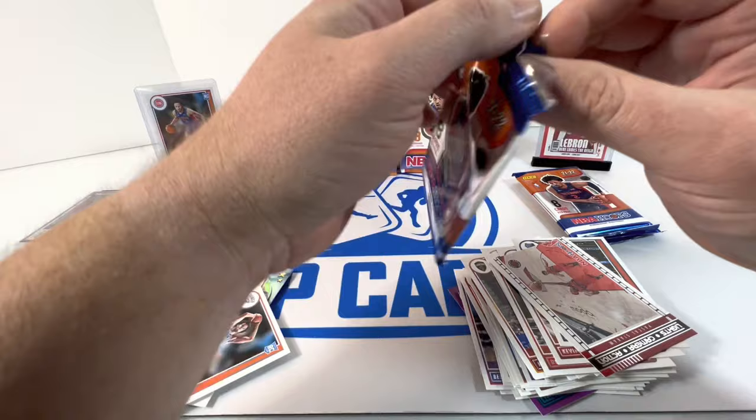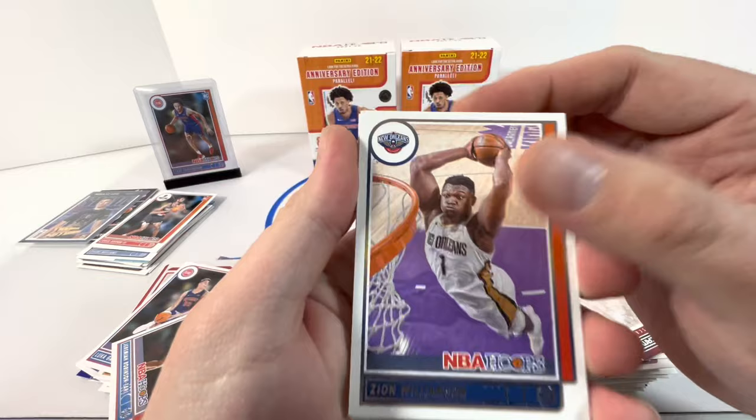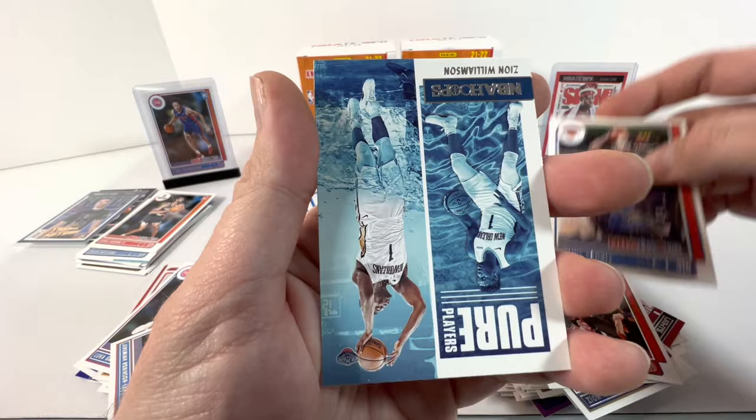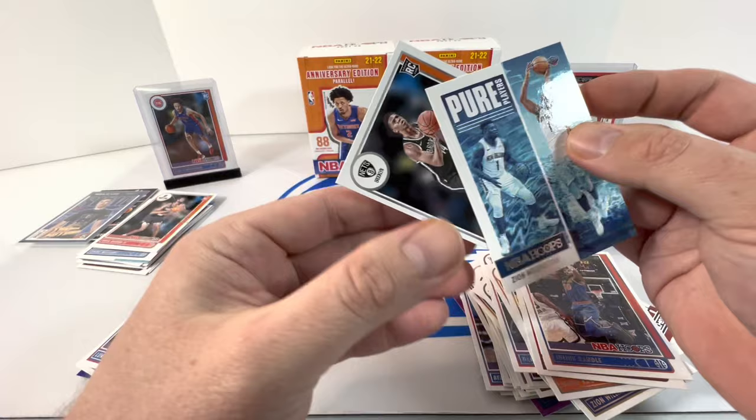Still need that Cade — I'll take a Cade right now. We got Zion — I don't know when he's coming back — Beasley, Booker, Holiday, LaVine, Randle. We got our Pure Player Zion. And our rookie is Kessler Edwards.